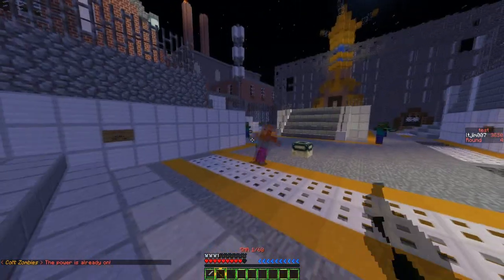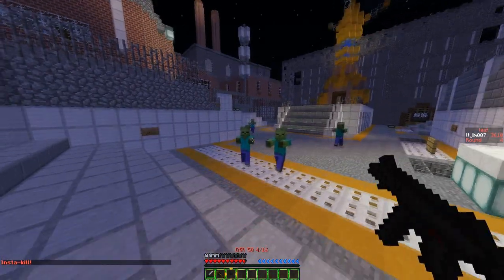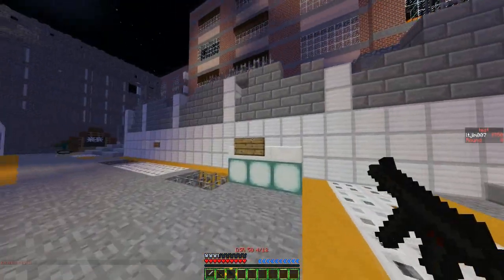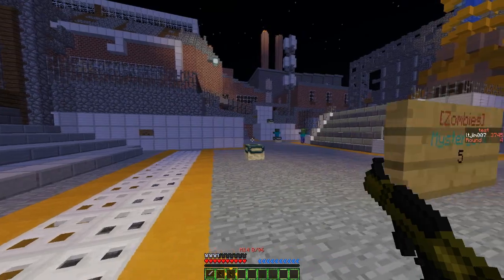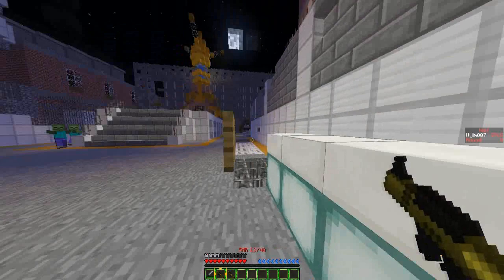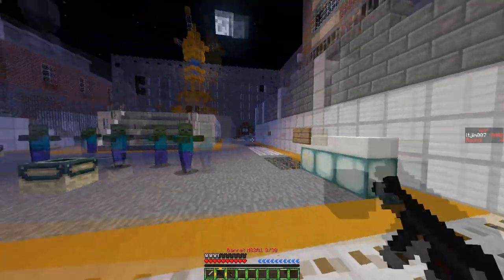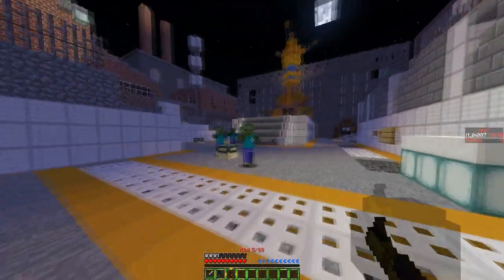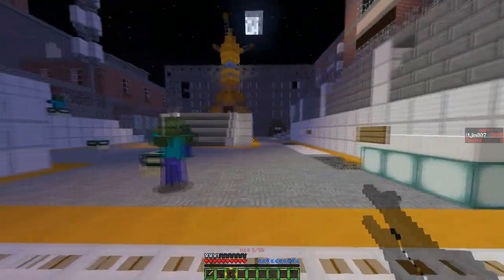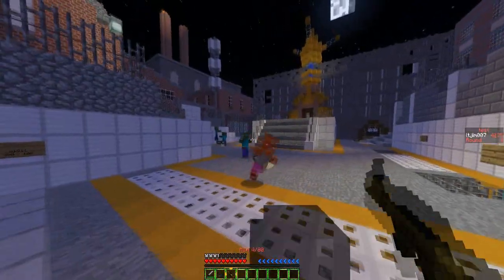I'm using a texture pack I grabbed off the internet. It's obviously not right — this is not an SMR and this is not a DSR or whatever those guns are. Here is the mystery box and I got an M14 so it's got the same texture. You could make your own texture pack, or just grab one. You can make your own guns — if you don't like these you can go back to old school guns like the Kar98k or the Ray Gun.